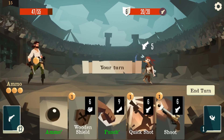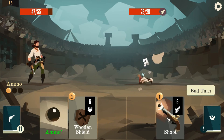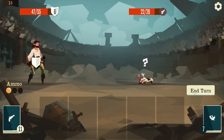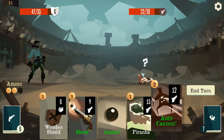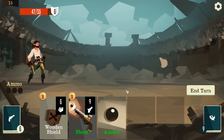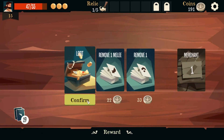I think we rerolled this turn. Quick shot, snipe, shoot, armor. Autocannon — easy win! Just like that. Remove one melee, remove one. Now we'll loot. When their positions change gain five armor; whenever you take more than 10 damage — yeah, sure, we'll take rusty anchor.